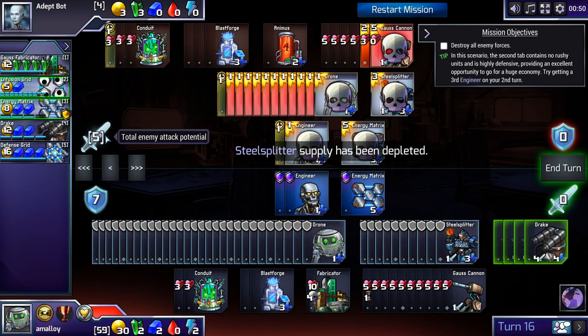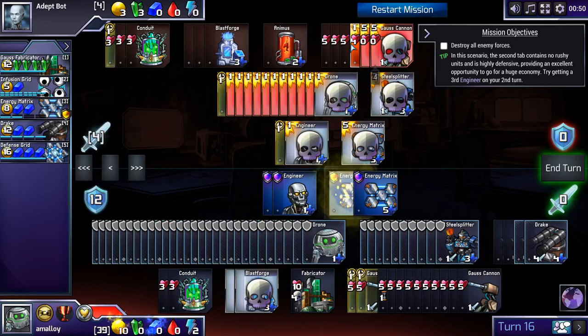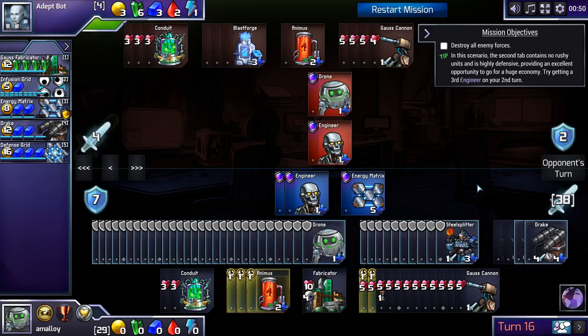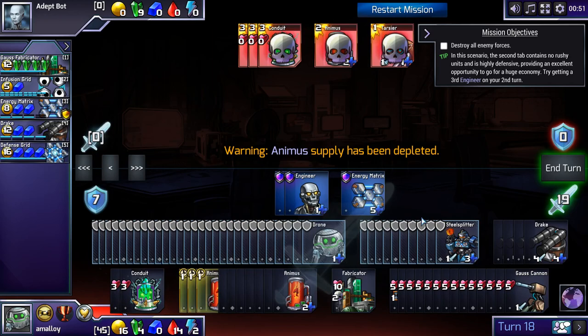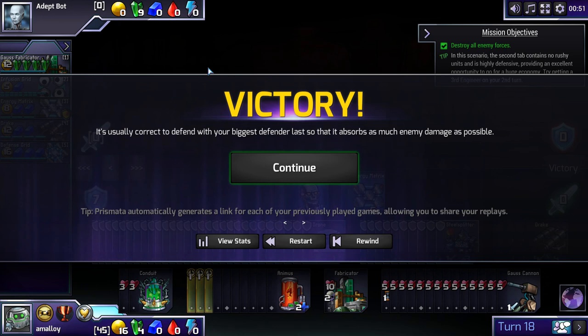We're finally breaching for a million — we can do whatever we want. We're out of Steel Splitters; I should have clicked more Drakes. I'll just burn all these blast forges. He's never going to be able to attack us. Let's see how many Animuses we can build before the game is over — just to prove to him how far ahead we are. You build Animuses you don't need to be rude and say 'look how far ahead I was,' or to hint to your opponent: maybe you should concede.